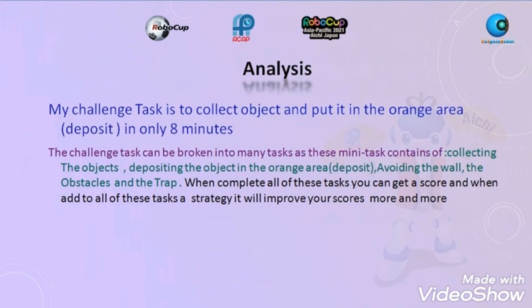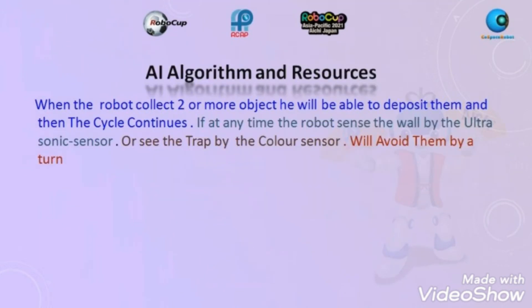The challenge task can be broken into many tasks: collecting the object, putting the object in the orange area, avoiding the wall, the obstacles, and the trap. When you complete all of these tasks you can get a score, and when you add a strategy to all of these tasks it will improve your score more and more. When the robot collects two or more objects, he will be able to deposit them and the cycle continues. If at any time the robot senses a wall by ultrasonic sensor or sees the trap by the color sensor, it will avoid them by a turn.